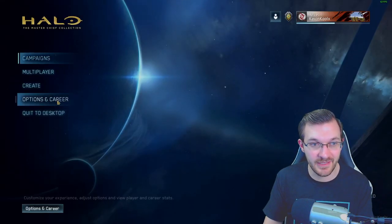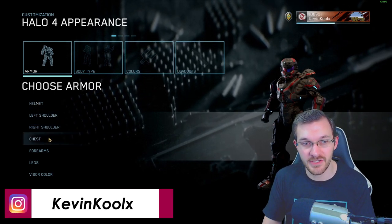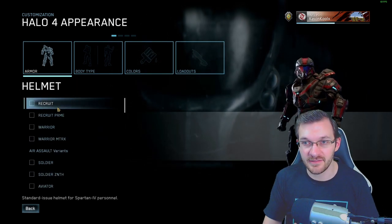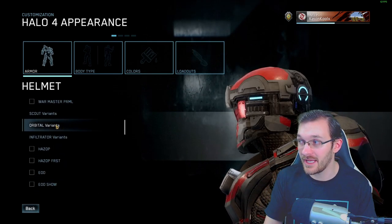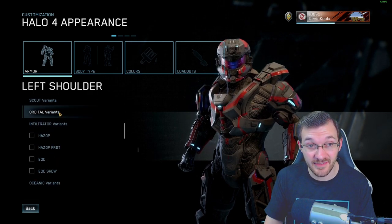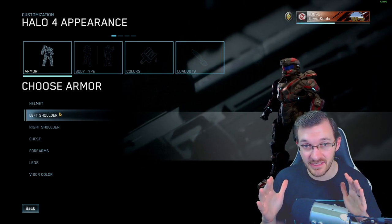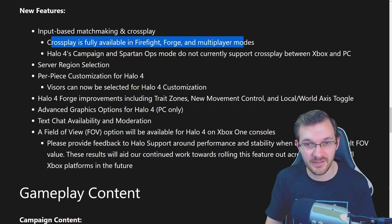Per-piece customization is now available for Halo 4. In the customization menu you can choose your helmet, left shoulder, right shoulder, chest, forearms, legs, and visor color. You can scroll through different armor pieces — basically the same kind of customization you had in Halo Reach — but you no longer have to deal with full-blown sets like before. You can also change your Spartan color.